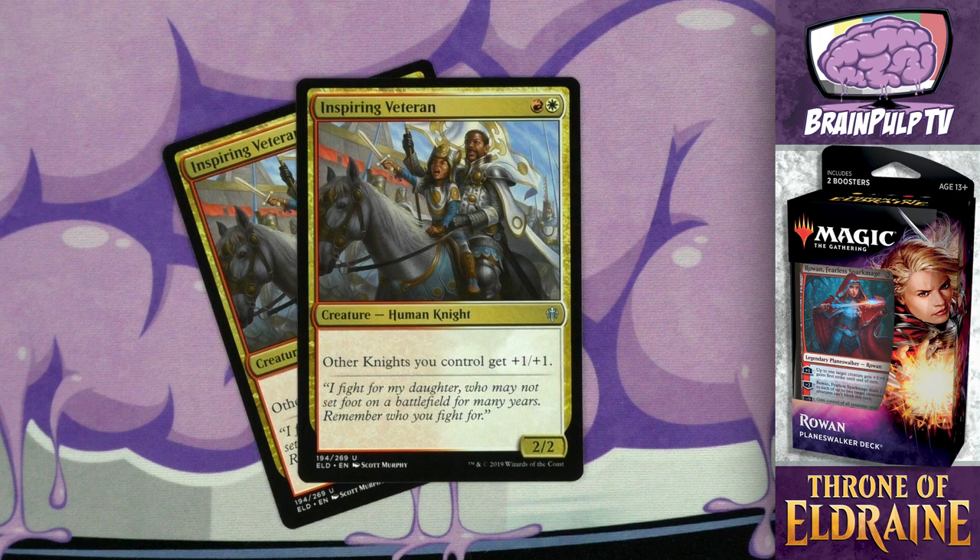Jumping to two-drops, we have Inspiring Veteran — for a red and a white you get a 2/2 human knight with: other knights you control get plus one/plus one. Whenever you're running a tribal deck, it's always nice to have a lord-type creature like this. Most of the time you're not really going to be swinging in with these veterans; you want to get them on the battlefield as early as possible so they start pumping up your other creatures without spending any extra mana. There are only two copies of this in the deck.